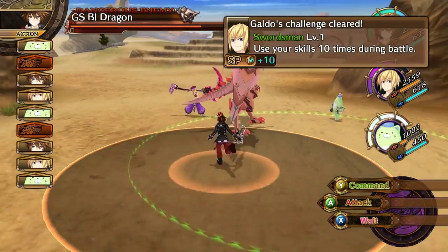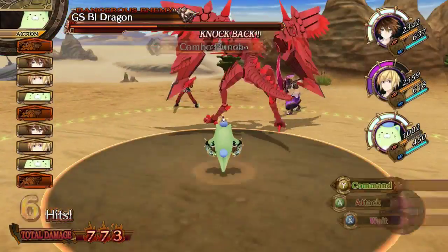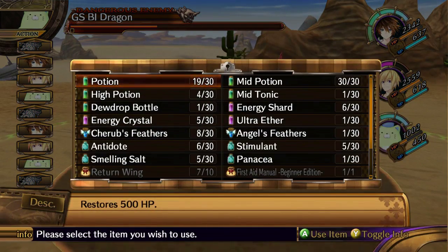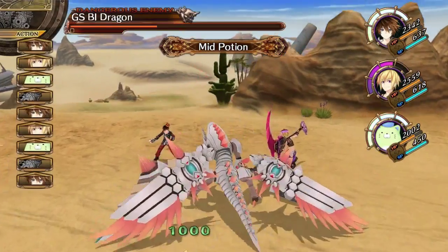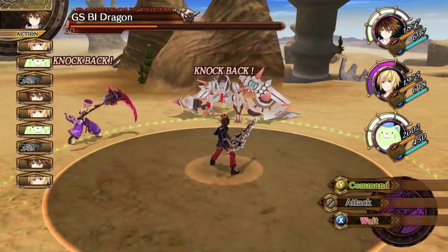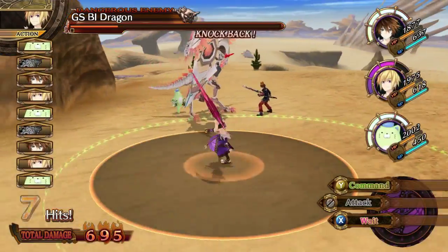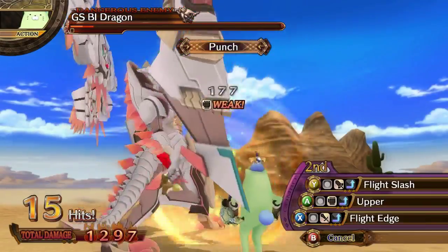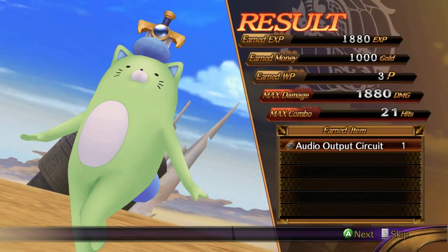Just keep punching him. I don't think we have much to worry about. We can go ahead and have him just use an item — we have tons of potions and mid-potions. That hurt. Just keep punching him until he gives up. Yeah, Pippin seems to be slower. At least Galdo is faster or stronger than Pippin, it seems.